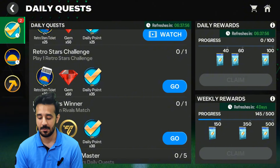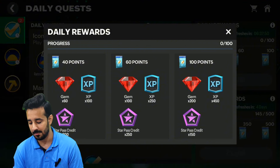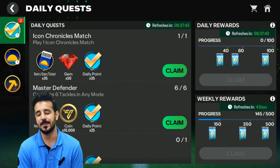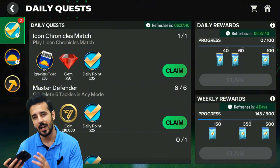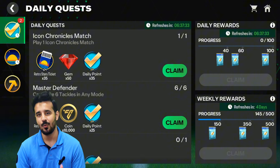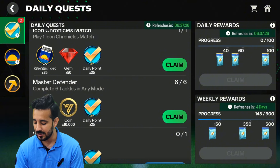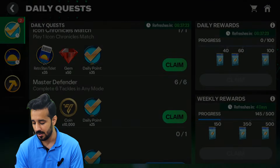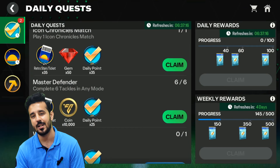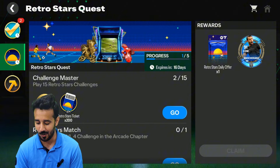Now let's talk about gems — how much we can make. In the daily quest we earn 410 gems daily from quests — 150 from three specific quests, plus additional gems from three milestones. If we complete this for 28 days, since the flash sale will take at least one month, in 28 days we will get 11,480 gems from this section. Weekly we also get gems: 200 from here, 200 from here, and 200 from here — that's 600 per week, so 2,400 gems over four weeks.